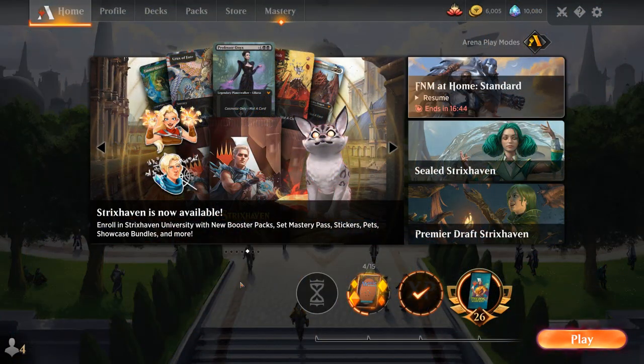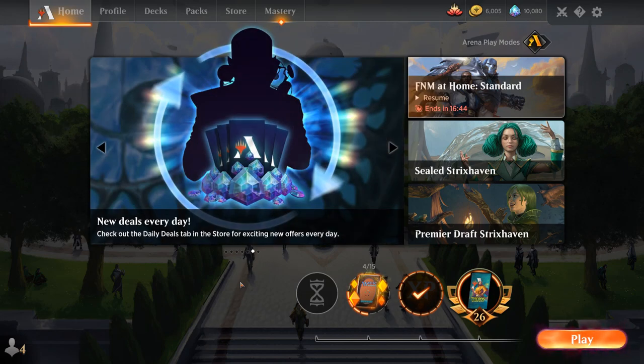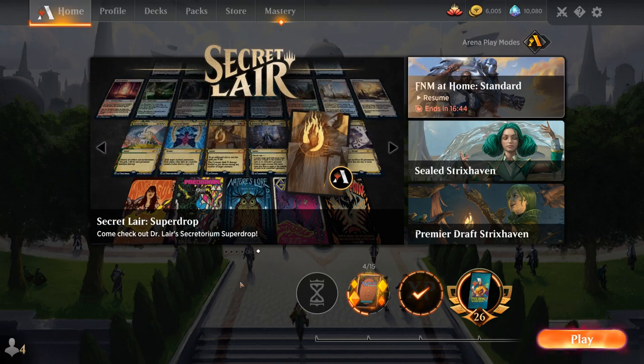Overall, this mono-green life-gain deck did a ton of work and we got to see all the cool new synergies from Strixhaven in action. Alchemist plus Satasen Petitioner especially is a nice combo, although you can't play too many Petitioners since they're only good once you've already established a bit of a board state. Lissat is also an MVP, helping us close out games once we generate a bunch of mana. Overall very satisfied with the end result — definitely recommend it if you get the cards, although don't expect it to necessarily win you too many games on the ladder.